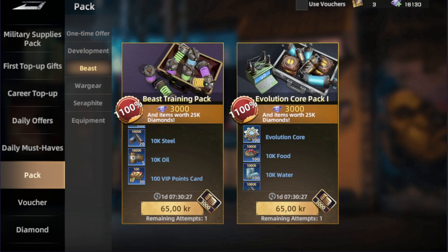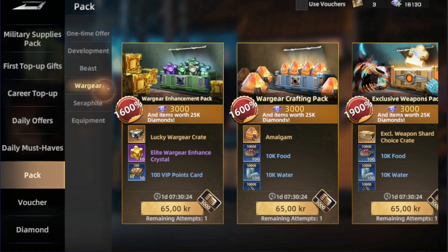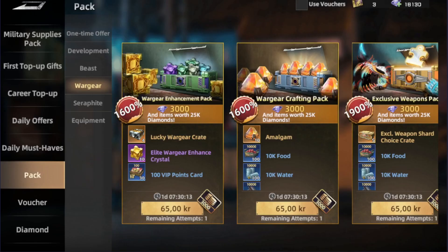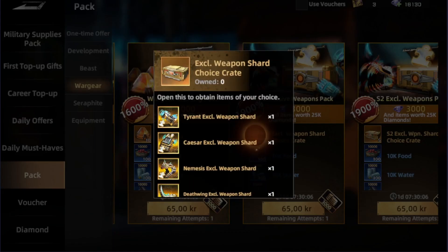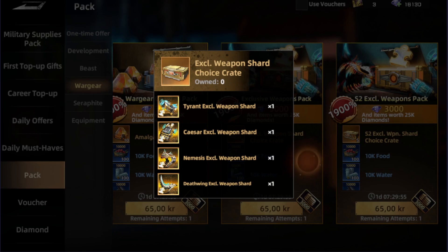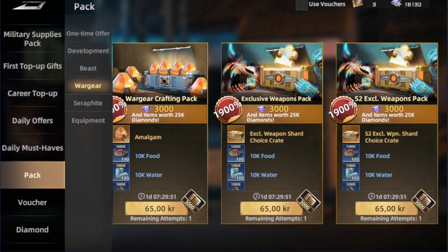The beast section is just for beast training and evolution. War gear is really good, especially since it's needed, but since it's only 1%, I won't give it a big priority. The SSR beast weapon offers here are extremely great, since you're going to need special weapons for your SSR beasts and they're only obtainable by buying or from events. You get the diamonds you're paying for, plus extra items on top — so they're giving you big-time value for everything you spend.